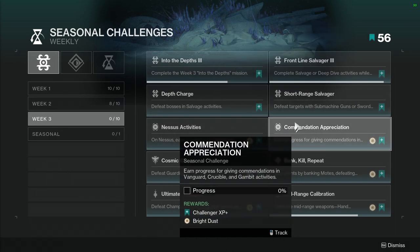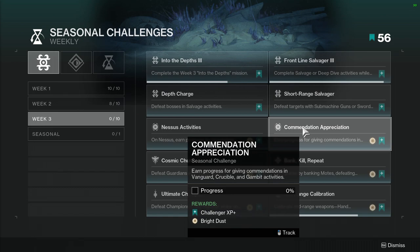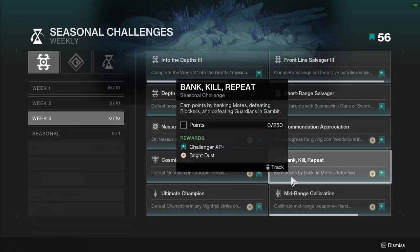Commendation Appreciation: earn progress for giving commendations in Vanguard, Crucible, or Gambit activities. Not hard at all — it's just a matter of whether you want to do it. I'm going to do it because you also have to do these other activities anyway.